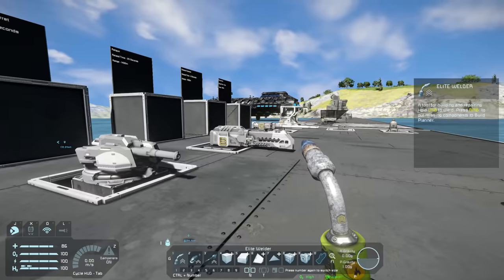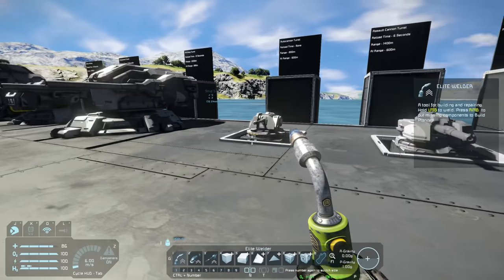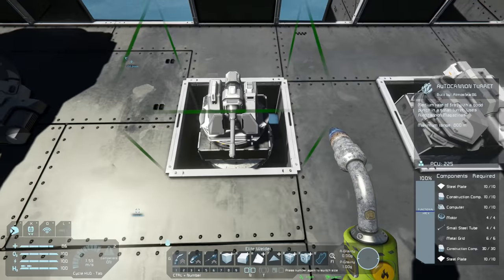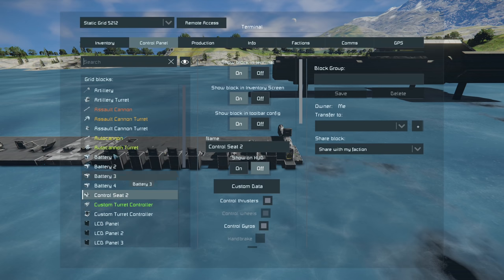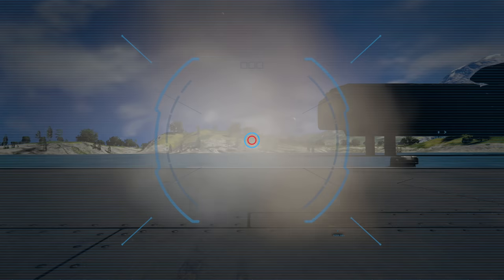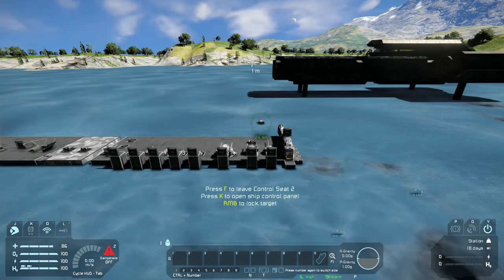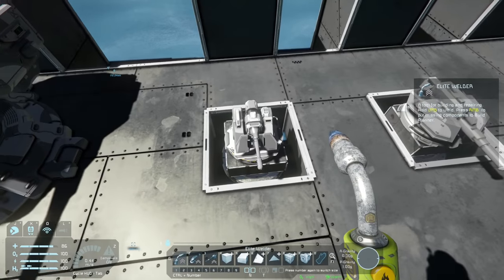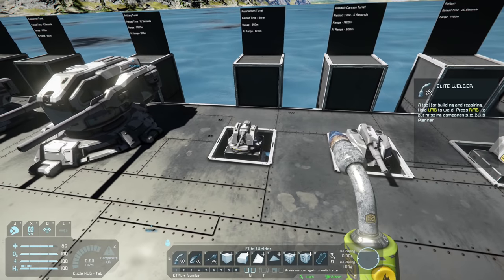Here we have all of the small grid weapons — static small grid weapons on the right and small grid turrets on the left. The first small grid turret is the autocannon turret, which is a rapid fire turret. Controlling it and firing, you can see it fires continuously — it has maybe half a second reload time but it's so fast I wouldn't really count it. The range of this one is 800 meters and the AI range is 600 meters.